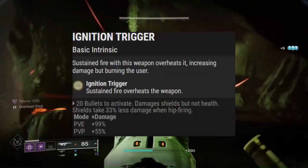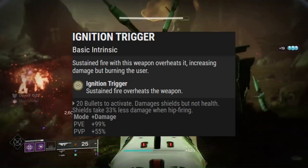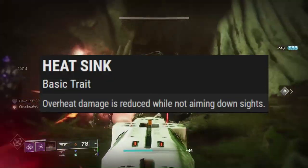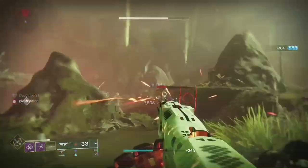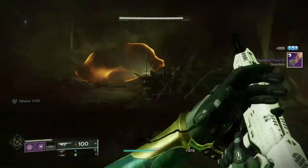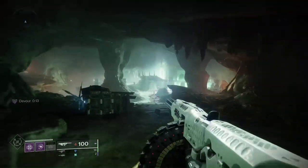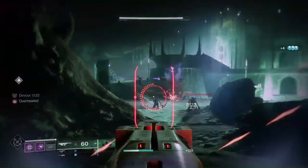Tommy's has the intrinsic perk Ignition Trigger, which overheats the user after sustained fire, increasing damage at the cost of damaging the user — though it cannot kill you, just get your health into the red. The other perk is Heatsink, reducing damage taken from Ignition Trigger while not ADSing. This matters because it has perfect hipfire. The damage increase is quite significant, with headshots going from 1,764 damage to 3,501 — almost a 100% increase.